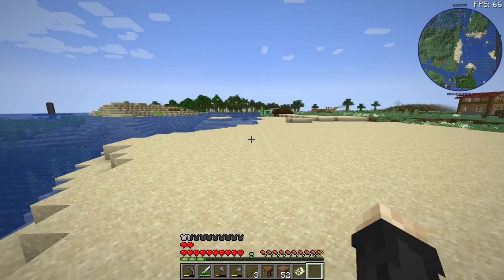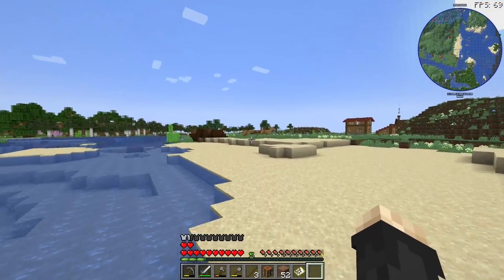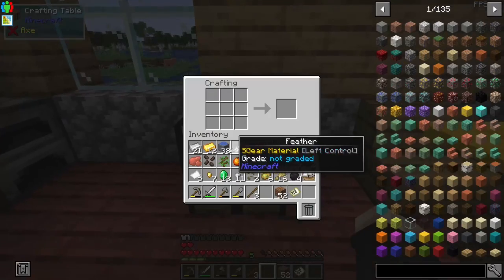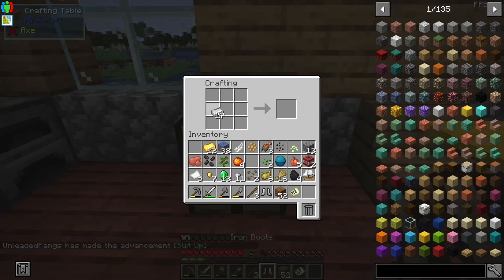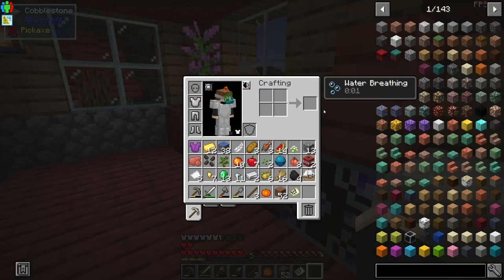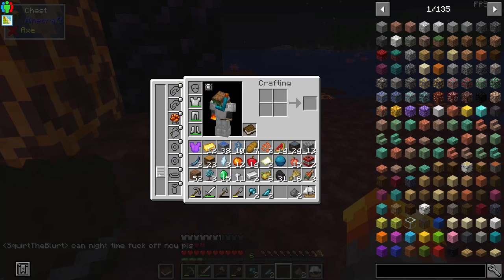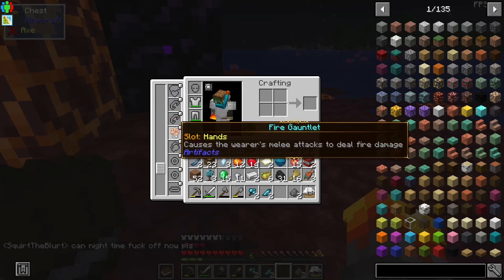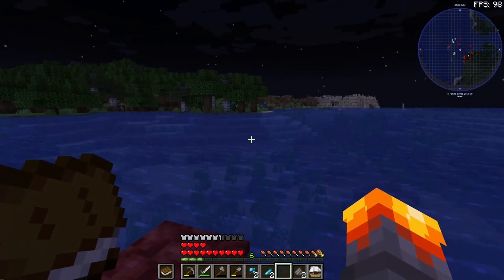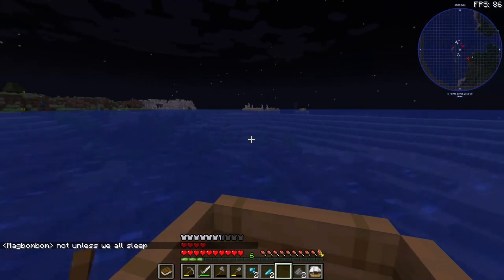That is a huge and awesome find. We need to figure out what we're going to do for base. I've dumped all my stuff in this house. First things first, let's craft some armor because this is a very deadly world. I just got another artifact - I got a fire gauntlet. I don't know exactly what it does, but it said everything I punch will light on fire and burn to death, which sounds awesome. And I just got fly kicked.